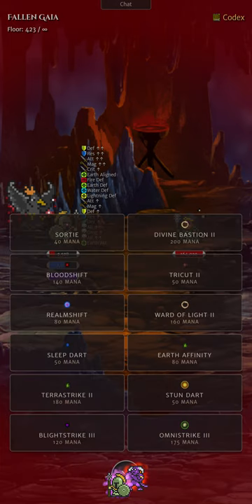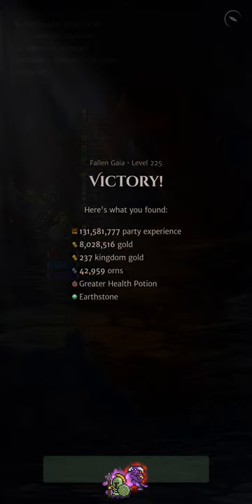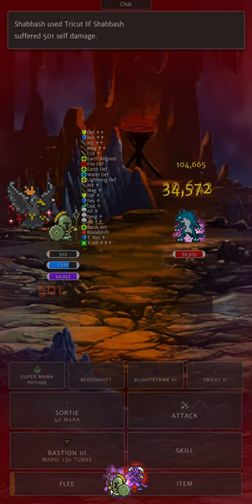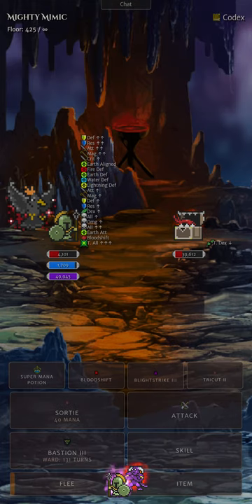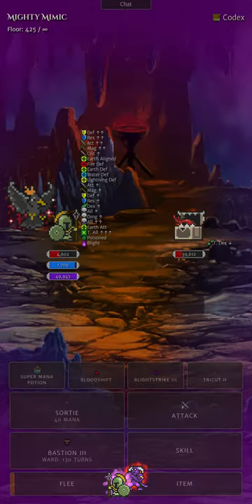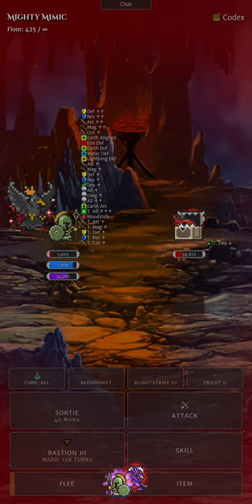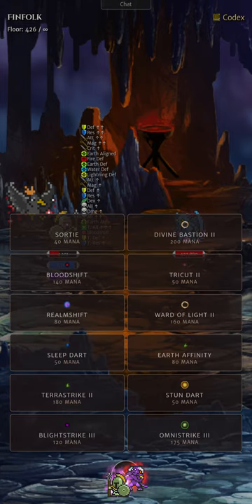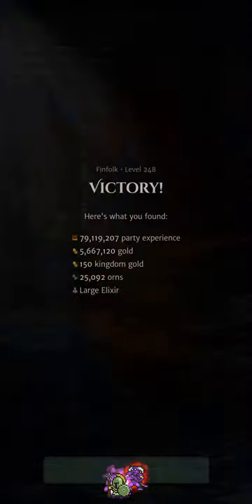Floor 423, Falling Gaia but thankfully not Zerk this time, so Blight Strike 3 does the job fairly easily and that's a one shot with a crit. Arisen Fenrir next floor — I just want to try tri-cut again and you can see with low health we actually get it working against Fenrir. Then the Zerk Mighty Mimic on floor 425. First Blight Strike not too bad, but the second one is zeroed out. We still crit so we get more health from the recharge. Also take Awkward Miasma there, so we can use Blood Shift. Dodge a couple of attacks, and finally Blight Strike finishes it off. We then run into a non-Zerk Arisen Finfolk and I was pretty confident having just killed the Zerk one on floor 419. Do get quite a high recharge roll unfortunately, which doesn't really bode well into our next floor.